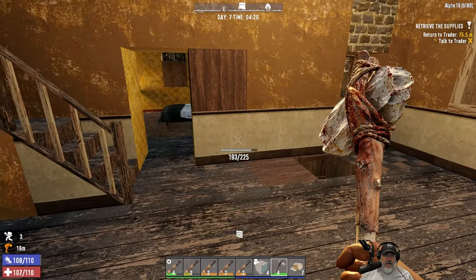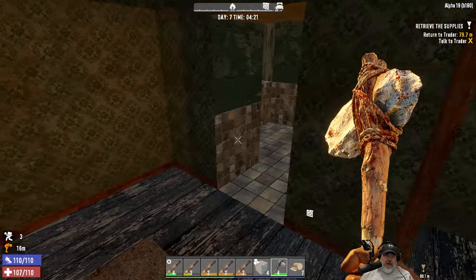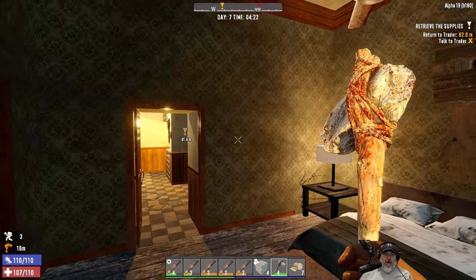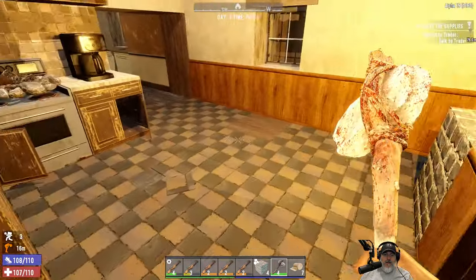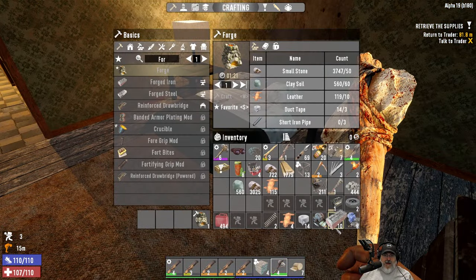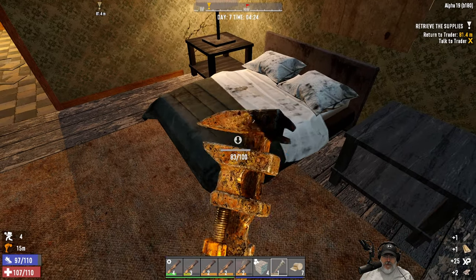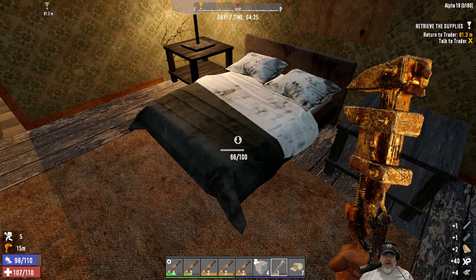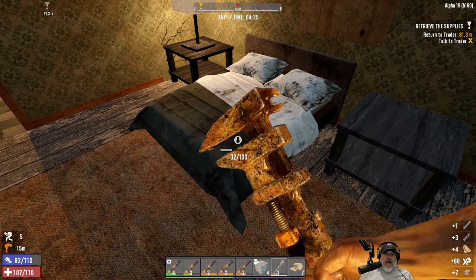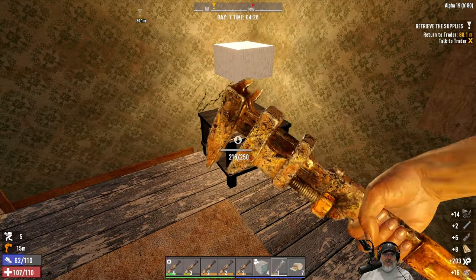Let's go ahead and make the forge, and when that's done I have to decide where our crafting room is going to be. This is a little bit closer to our storage, so maybe we'll have the crafting in here. In fact, I can take this bed apart and get a couple of pipes and some springs and all that too. So I'm going to clear this room and this will end up being our crafting room.